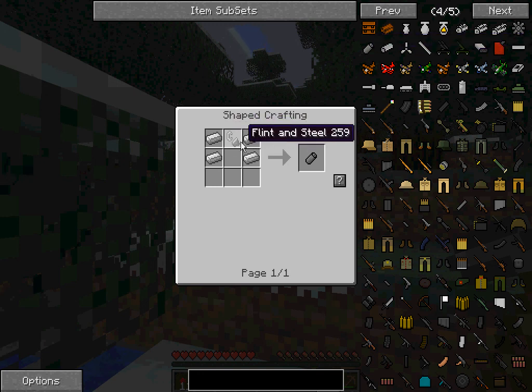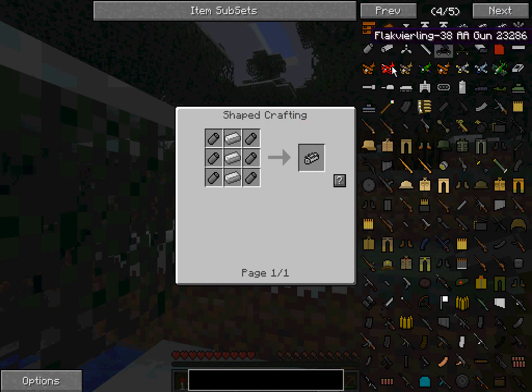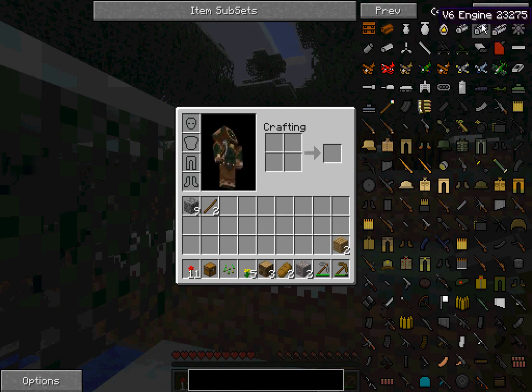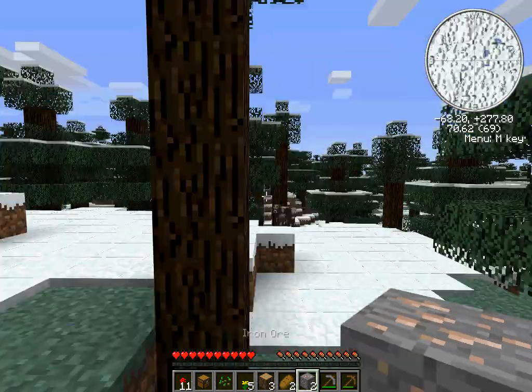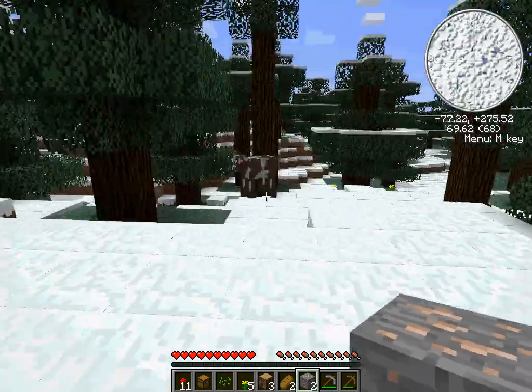If I can show you right here — the V4 engine needs 4 pistons and 2 iron ingots. Each piston takes 2 iron ingots and flint steel, so technically each one takes 5. So if you do the math: 5, 10, 15, 20 — it's actually only 22. I lied. Well, someone told me. Maybe it's the V6 that takes 27, I don't know.